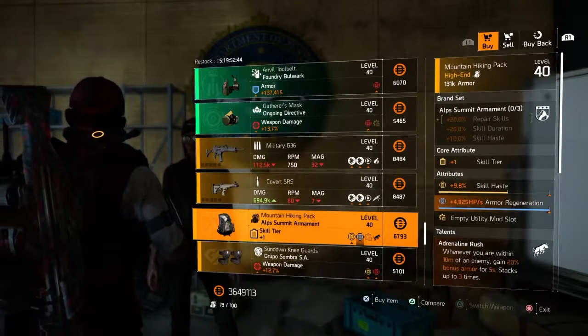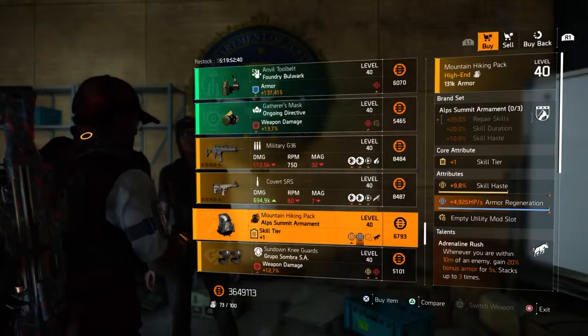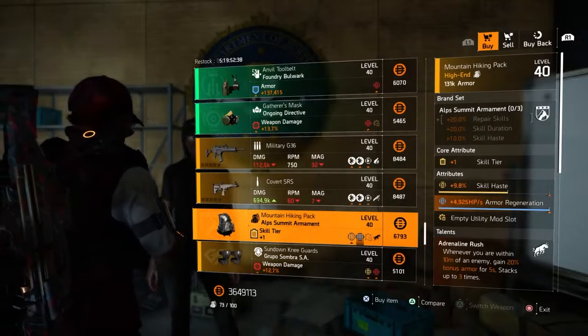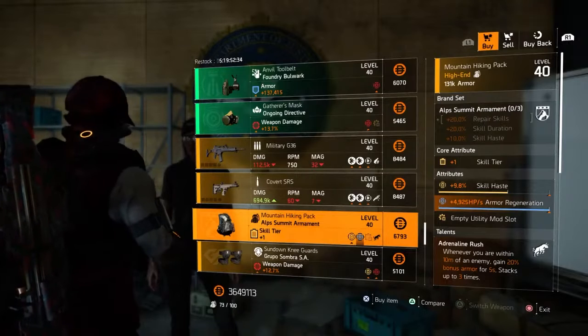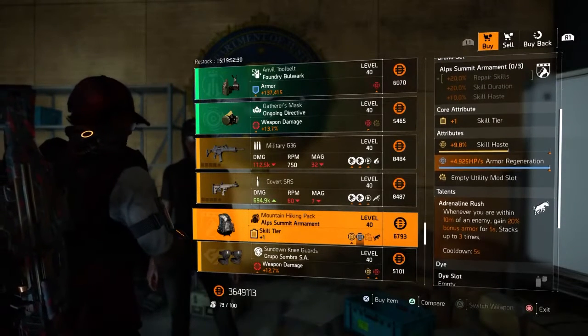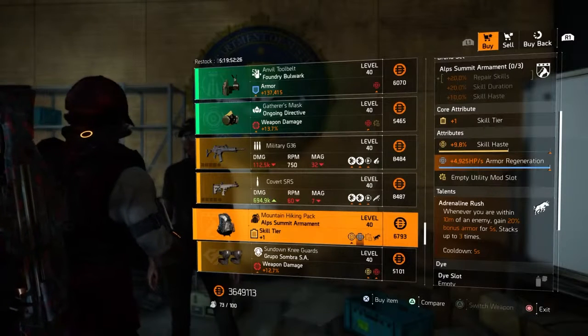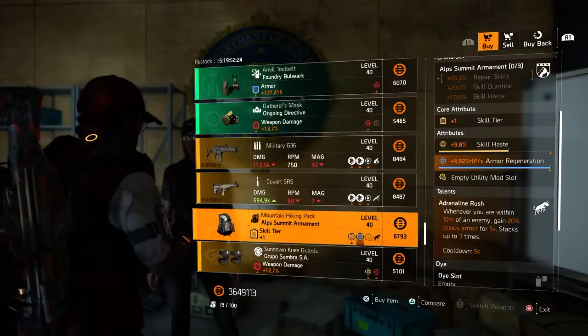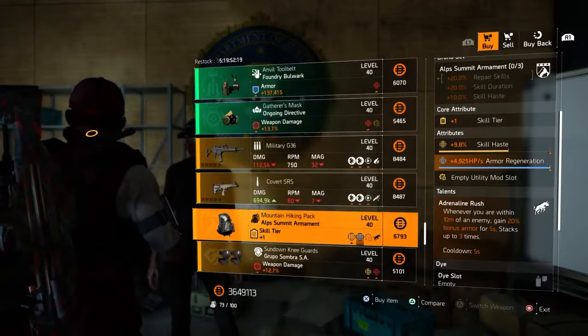Going down the list, we have an AVA Summit backpack with +1 skill tier, 9.8% skill haste, and 4,000 armor regeneration. It comes with an empty utility mod slot. The talent is Adrenaline Rush — whenever you are within 10 meters of an enemy, gain 20% bonus armor for 5 seconds, stacking up to 3 times with a 5-second cooldown.